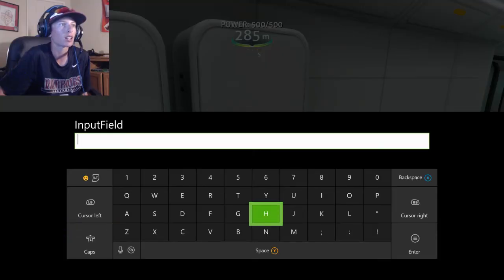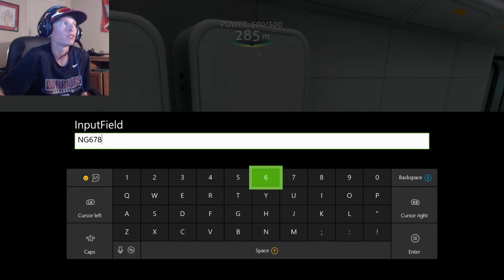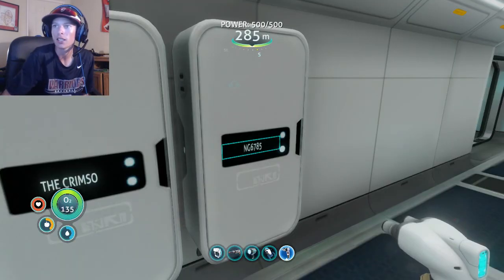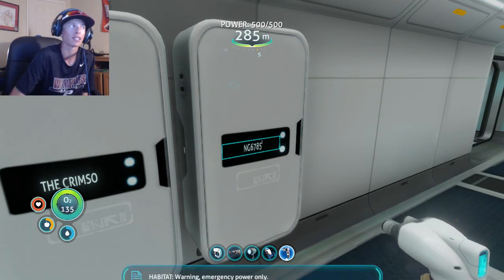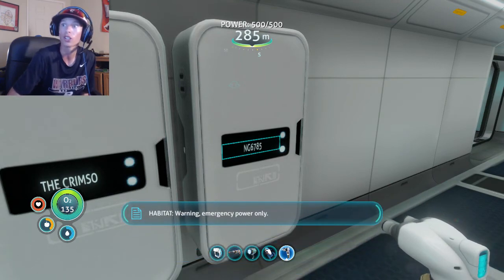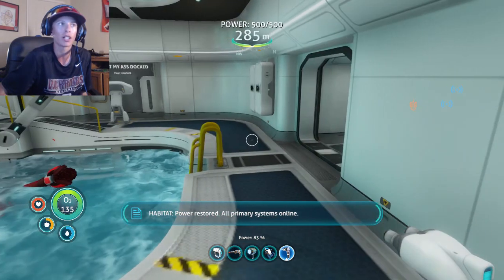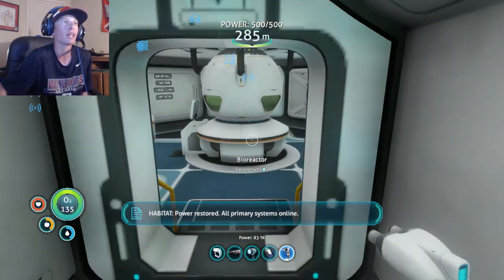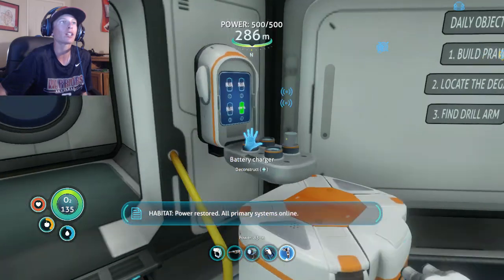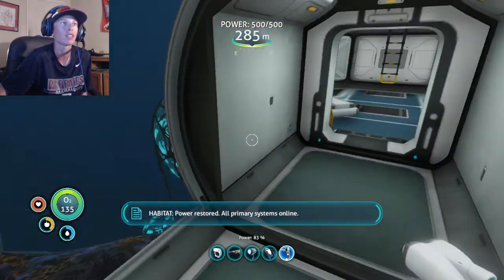All right, last locker. The last comment goes out to NG6785. What he said was: Lemon, if you go to the deep grand reef, the Degasi base contains the water filtration machine which allows you to get water whenever you want. It also contains a stasis suit. So that's actually going to be handy, but I am not ready to go down there and mess with Mr. Krabs. Mr. Krabs deserves to live more than I do. Actually, no, he doesn't.